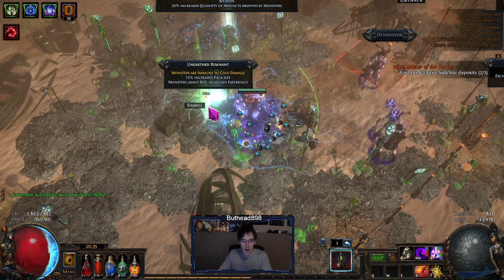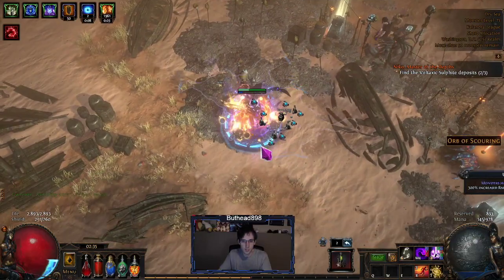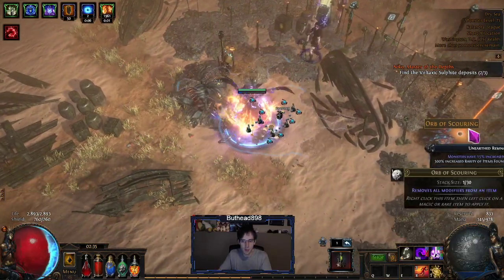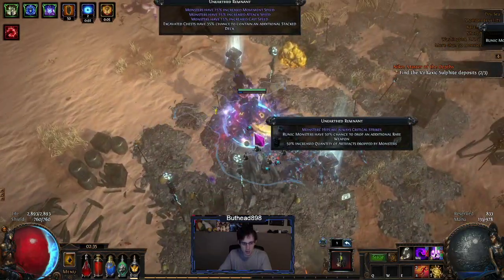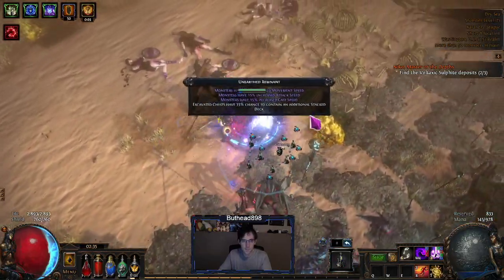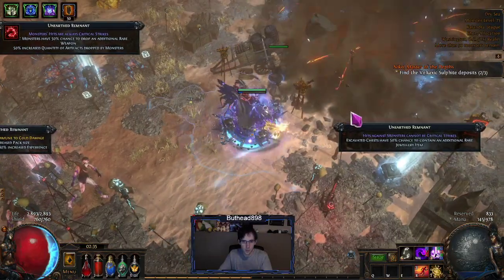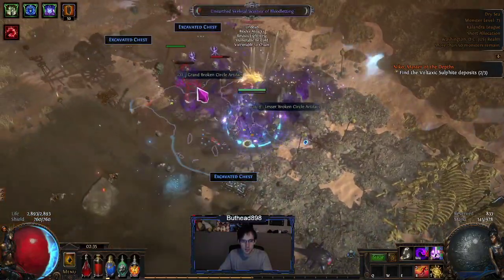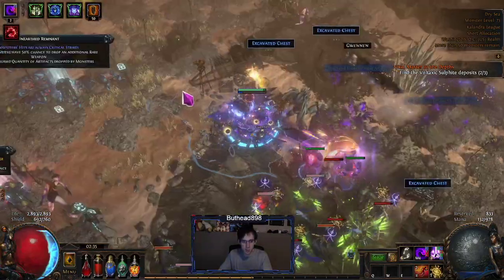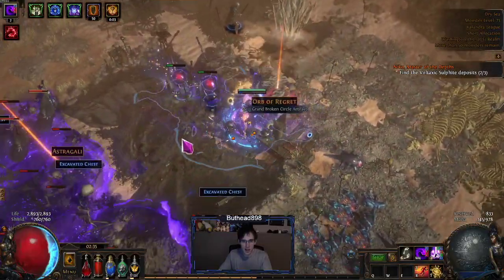Because you're playing a Witch, once you get Profane Bloom you have the ability to not worry about hexes or curses on yourself — that's a nice bonus. The build works really well — once you start running around and hitting things, everything usually dies pretty quickly.